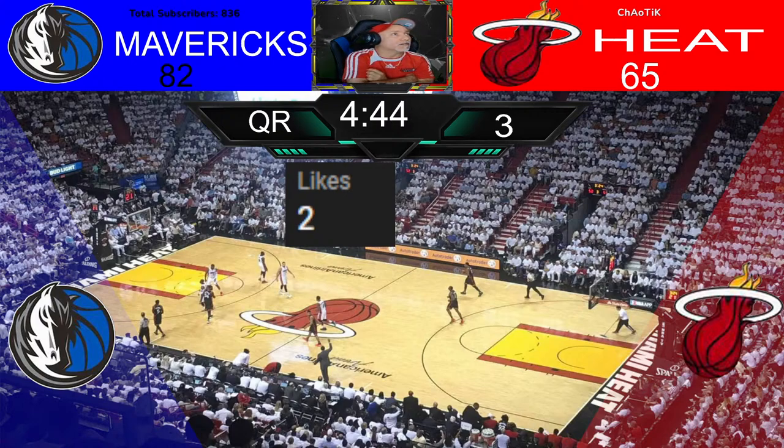Here comes Luka against Hardway. He tries strong and he's fouled by Jovic. So Luka will shoot two free throws. Kevin Love with 11 points already — knocked two threes in a row. He's still dropping those threes. Luka at the free throw line — he makes the first one. He misses the second free throw. Kevin Love with 11 points on the night.